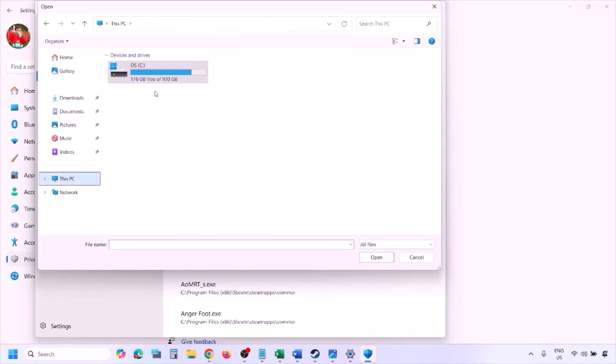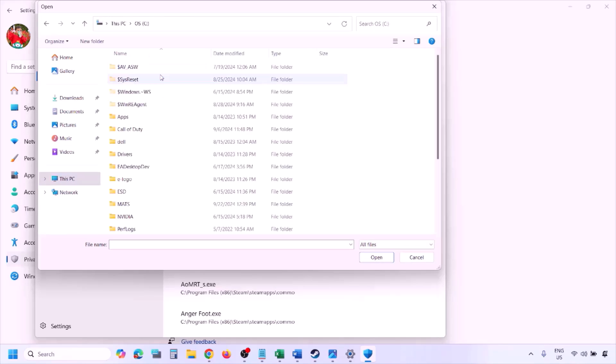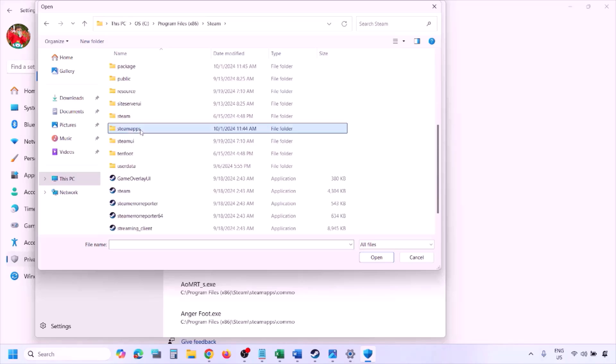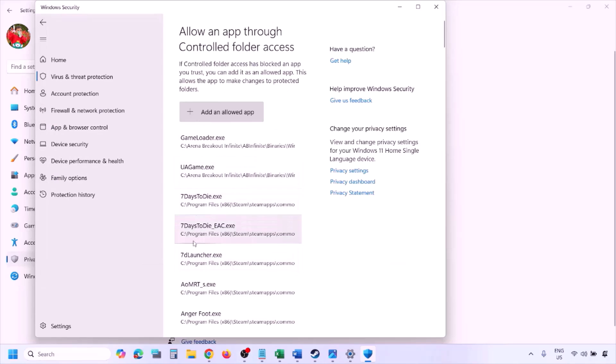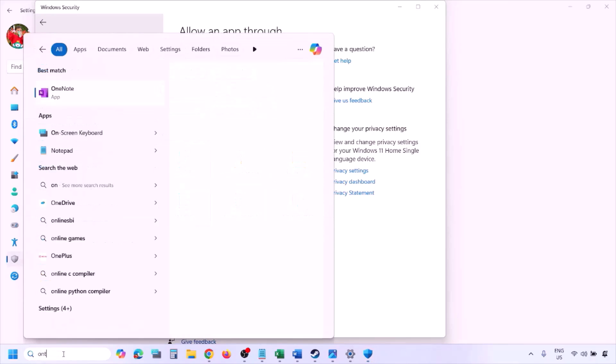Click Allow an App through Controlled Folder Access, click yes to allow, then click Add an Allowed App, then Browse All Apps. Navigate to the game installation folder — open your drive, Program Files x86, the Steam folder, SteamApps, Common, and then the game folder. Select the game exe file and click Open. Once added, launch the game and check.